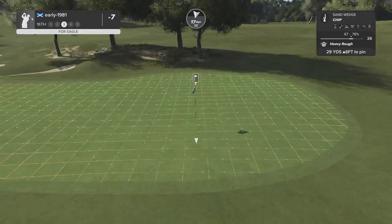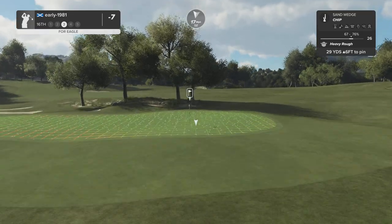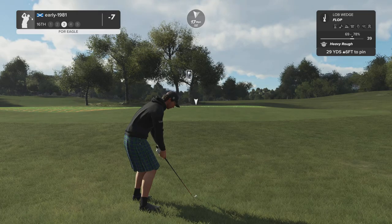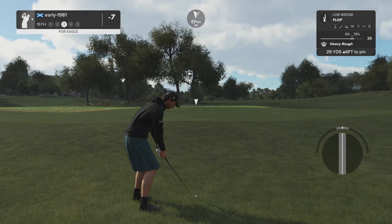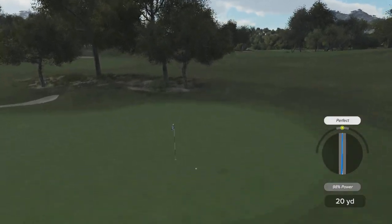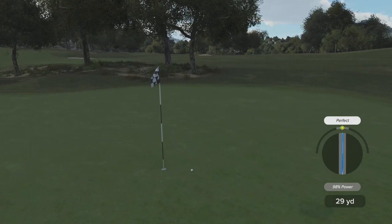That's going to leave me an awkward shot — I'm probably best flopping this, not the best of lies. I think I can fully attack this with full backspin — this ball should land short of the pin and hopefully release out due to the lie at my feet. Superb execution — it's released out and that is a fantastic flop shot.